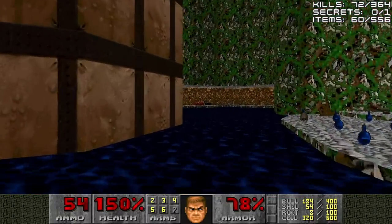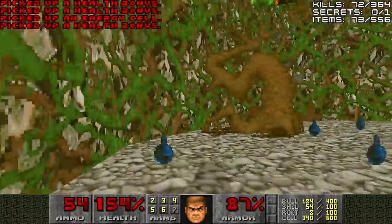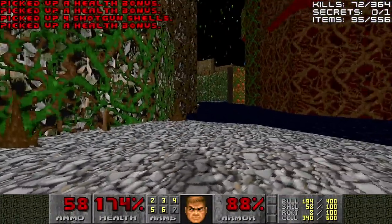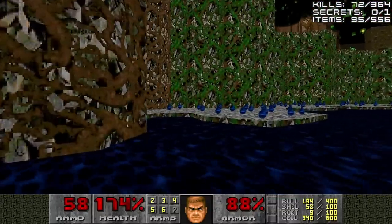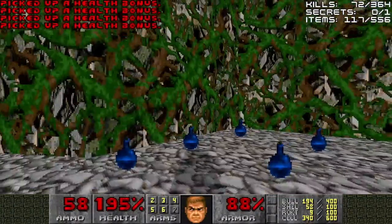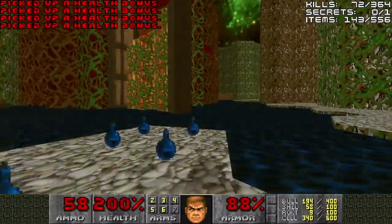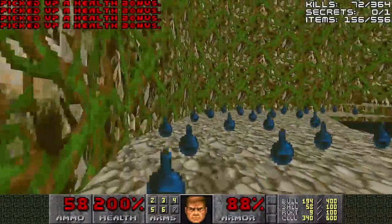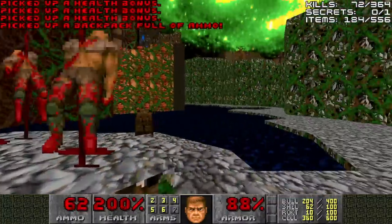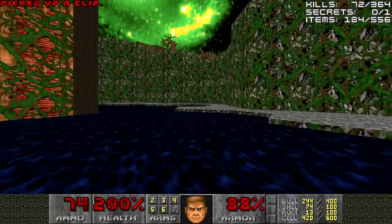We'll jump off to the left and go all the way over to the left for a chainsaw. It's okay if you take damage, as long as you don't drop below about 100% health, because these health bonuses — and the computer area map is here, by the way — will boost you all the way up to 200% if you are at 100% or a little bit under that. Look at the item count: 556. I think that's the most items I've ever seen in any Doom level in my life.